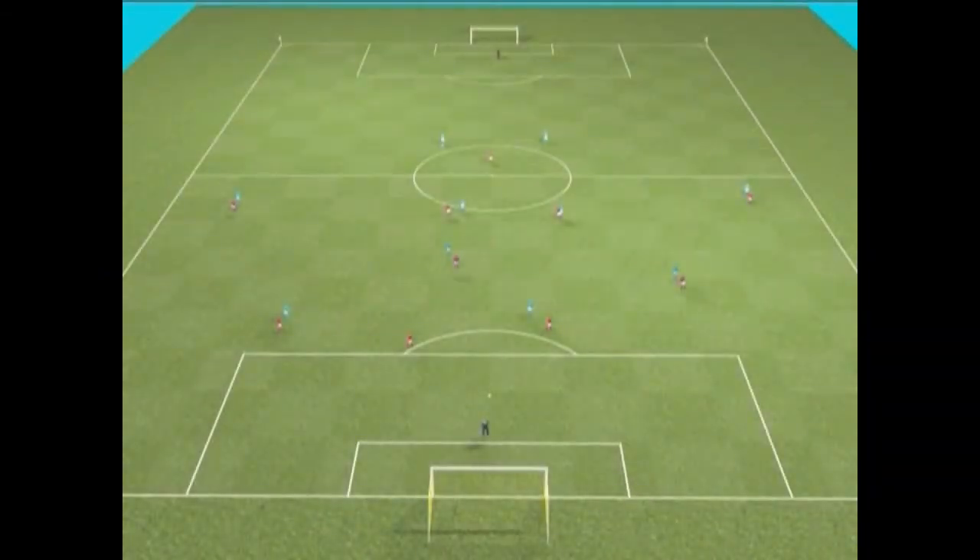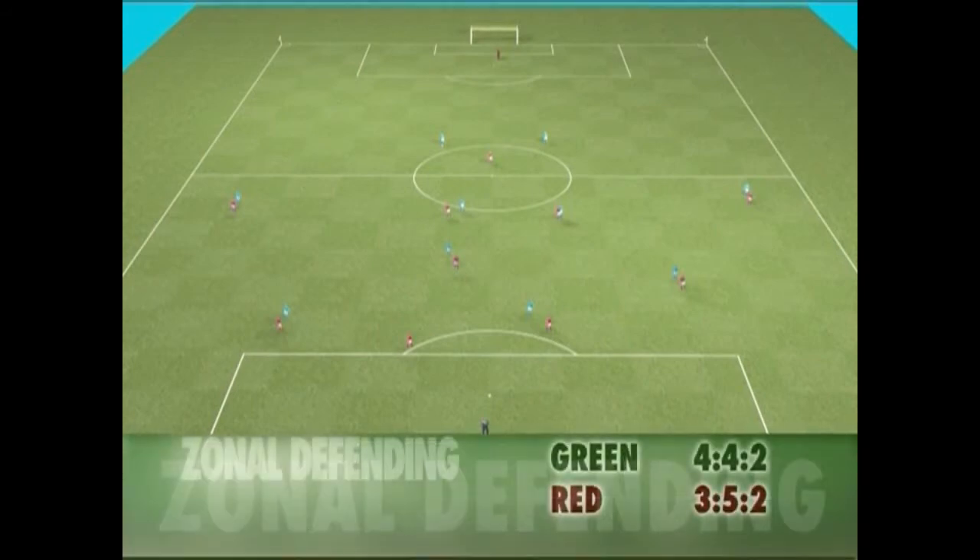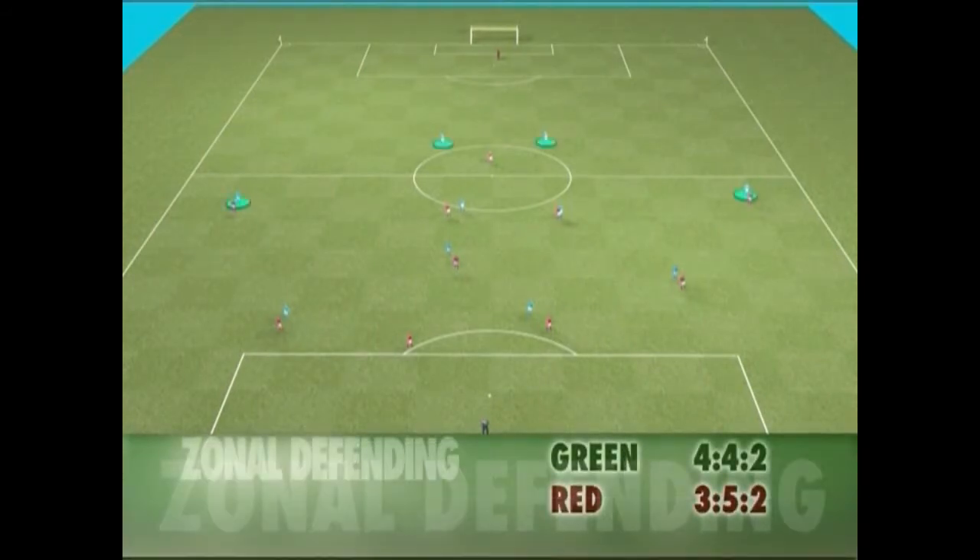In this situation, the green team, which attacks, uses the 4-4-2 system. And the red team, which defends, uses the 3-5-2 system.